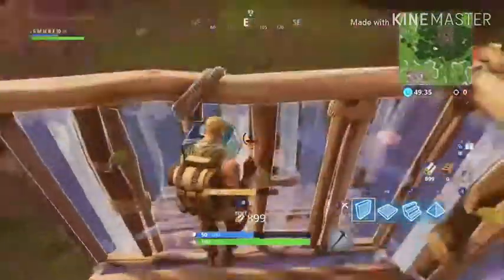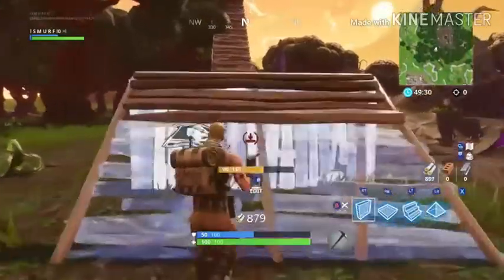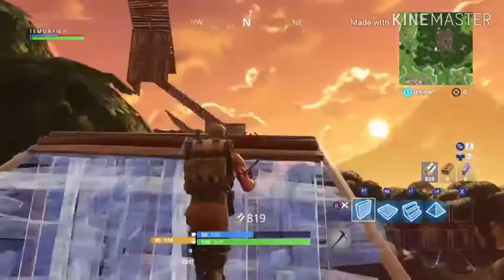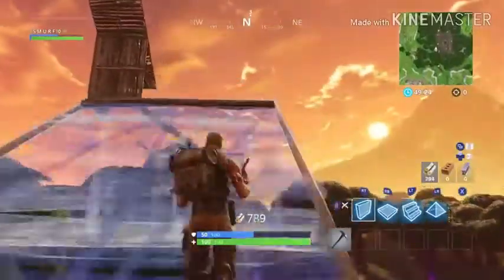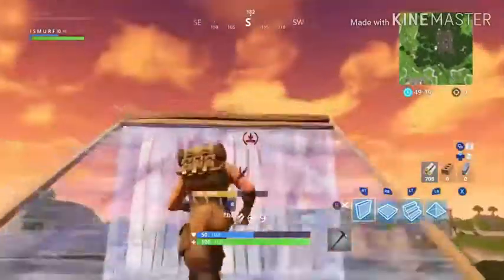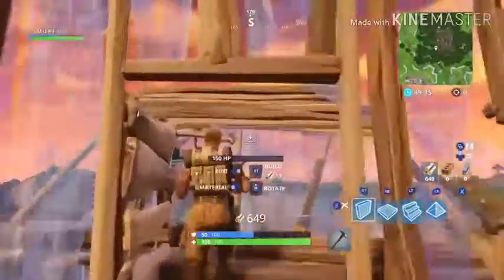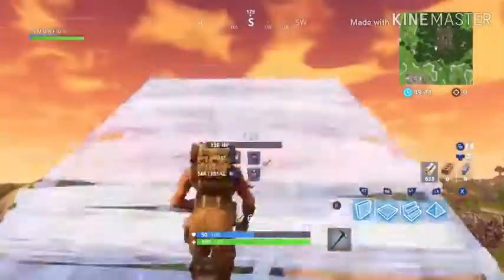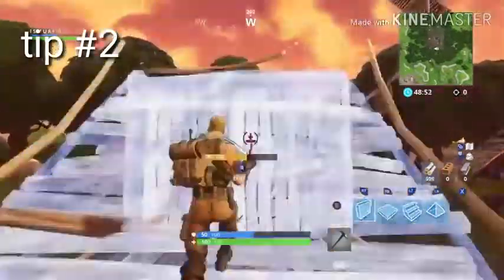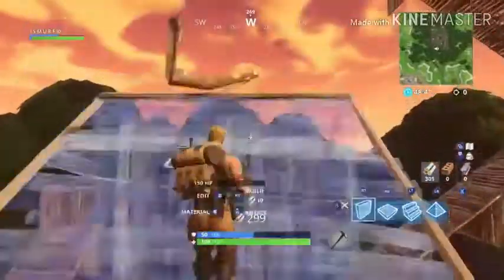The easiest thing you can possibly do is just press LT and RT. You can start out slow — this is for beginners that have never played on Xbox. Just press LT and then RT every once in a while and you'll eventually get that down. Then we're going to move on to the next building technique: RB, LT, and then RT.